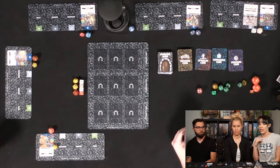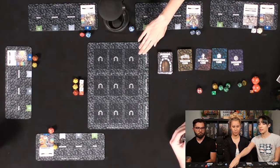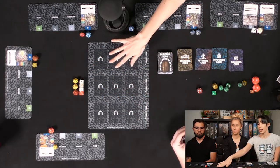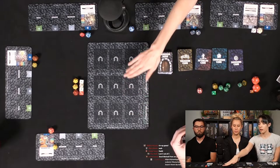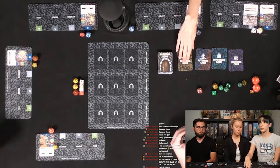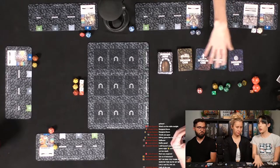We'll go to the top down view and get started to show you how to play. Here's the top down view of the game. We do have the map which is an additional component we've added to the game. This is our dungeon map and it'll mark out all the floor cards here — one, two, three — as well as previous floors.